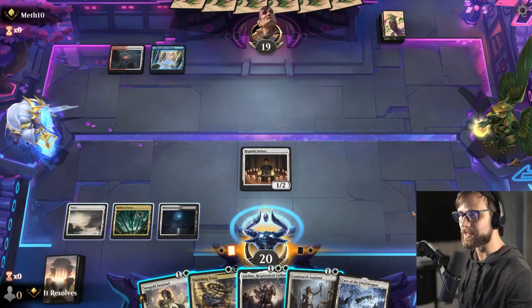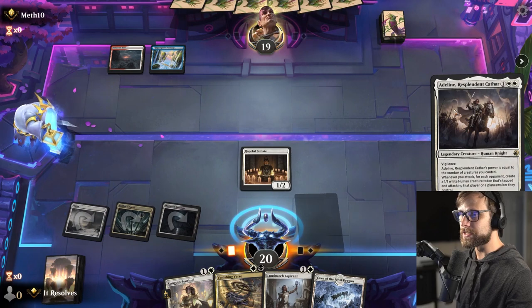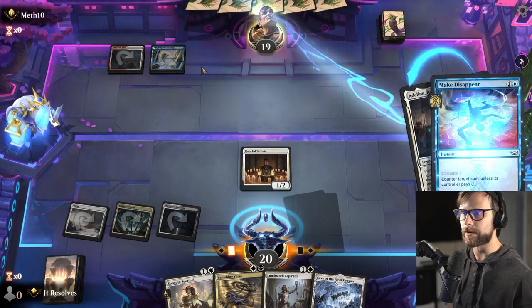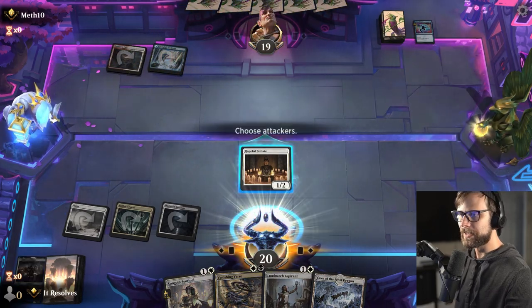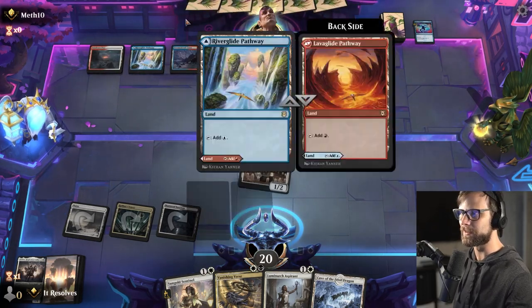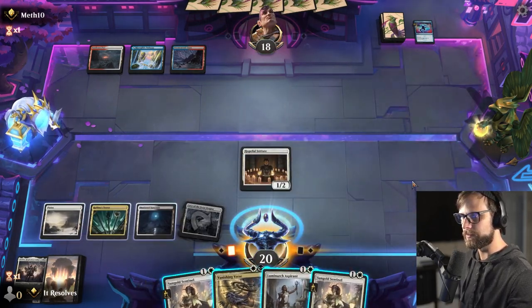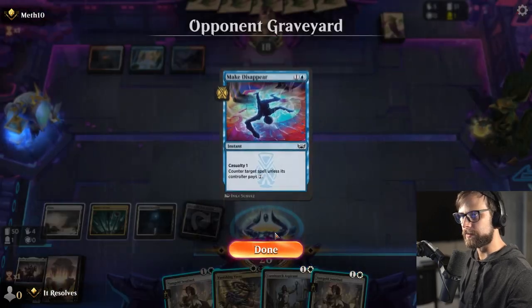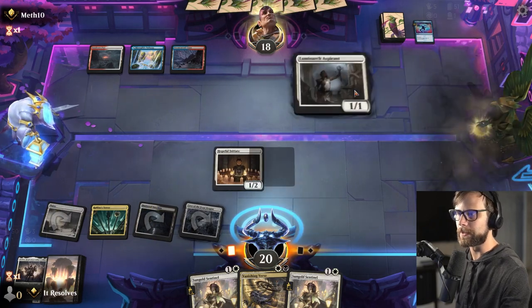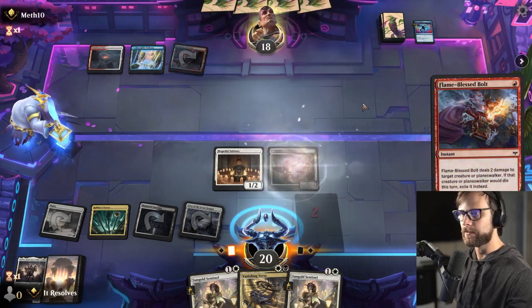I'm going to try for Adolin — if it sticks it's a difficult card for these decks to deal with since a lot of their burn does two, maybe three damage. Make Disappear, kind of thought that might be the case. I was thinking about the Luminarch Aspirant but felt like just pressuring was the way to go. Let's try for the Aspirant — I don't necessarily expect it to land, fully expecting them to have counters.